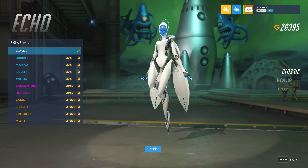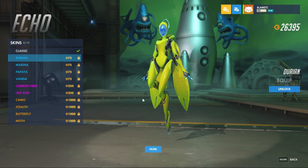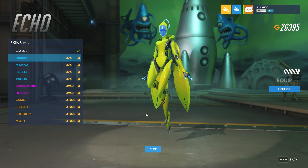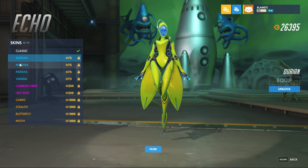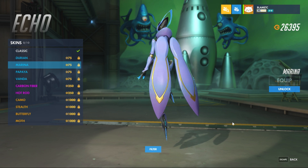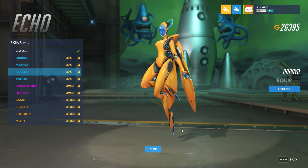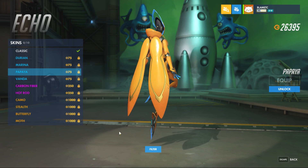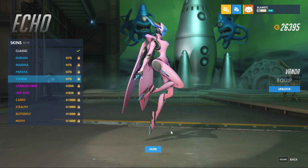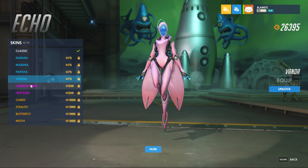We're going to start with the skins. By now everybody has seen the classic skin, of course. And then we have the first of the rares, which is Durian — kind of a lime green or yellow green looking skin. And then Marina, which is a blue and purple looking skin. Papaya. And Vanda. Those are all of the rares.